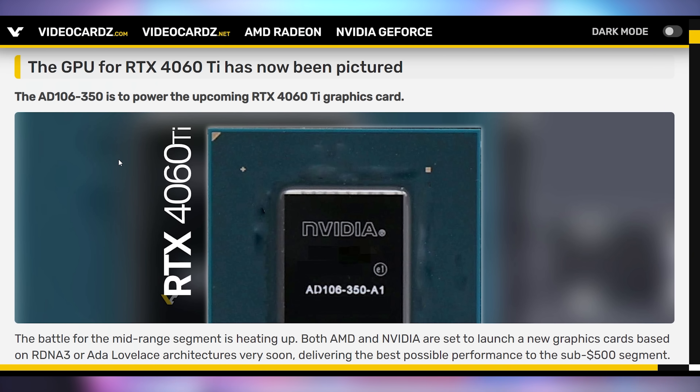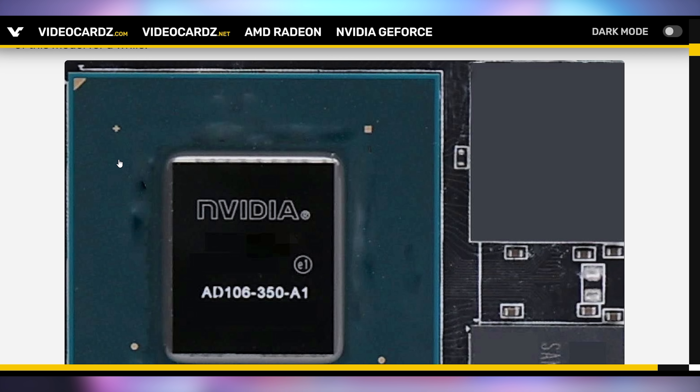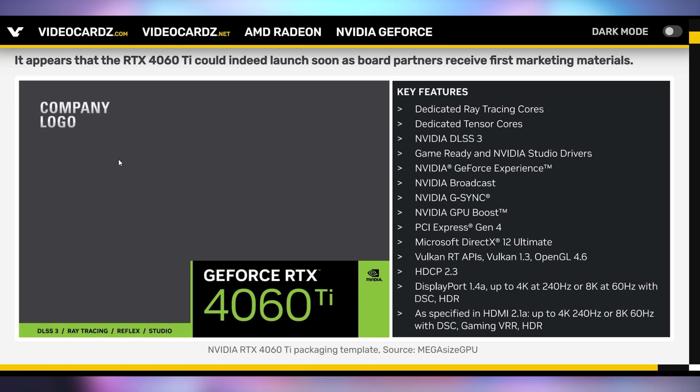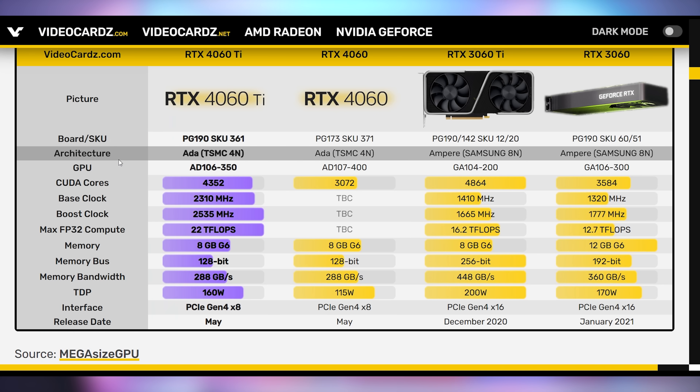The RTX 4060 Ti, which is supposed to get announced sometime this month, has been pictured — leaks on leaks. This leaker showing off the GPU die is the same individual who leaked the box art, but this card is only going to have 8 gigabytes of VRAM, slower memory bandwidth, and a lower PCIe interface. It's just a bad card. This has to cost like $300 to justify how cut down it is — even versus the 3060 in so many ways. It has 22 teraflops, which is good, but it's cut down in a lot of ways it doesn't need to be.